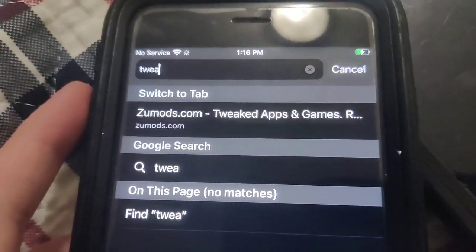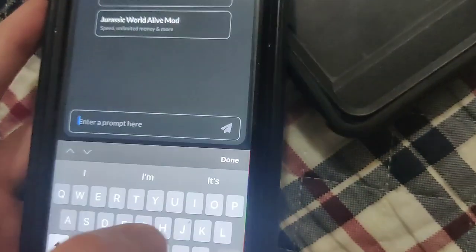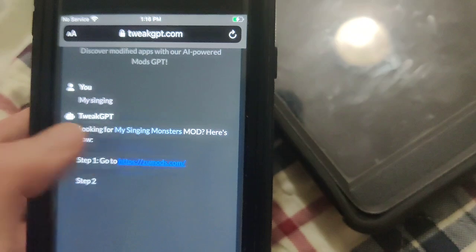It's not as hard as you thought. Basically what we need to do is go to this website called tweakgbt.com. This is a really cool website and it has a ton of AI stuff. So once you're on the site, go to the prompt and just type in My Singing Monsters, and sure enough, it's going to say 'looking for My Singing Monsters mod — here's how to get it. Go to ZooMod.'